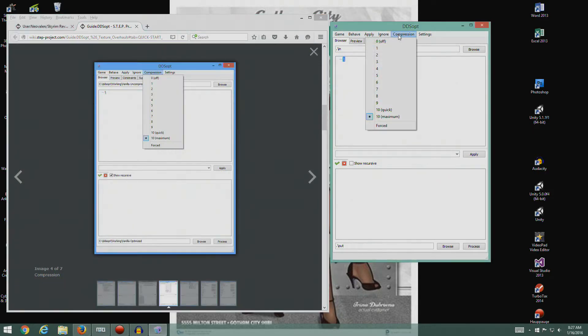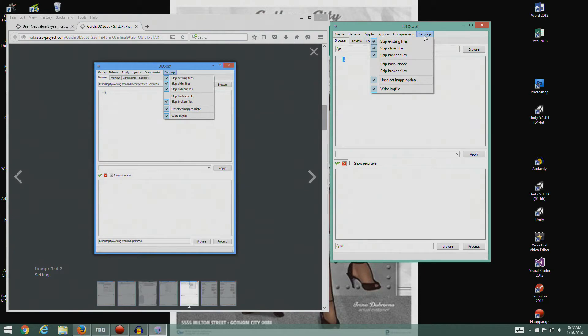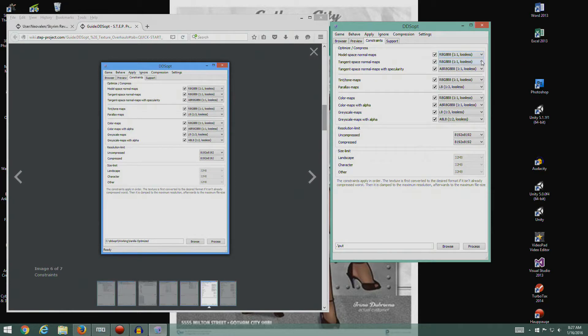Compression - we're going to go 10 maximum. Looks good. Settings - we're going to turn on skip broken files. So it should look like that. Constraints - so under the Constraints tab, let's make sure everything's set up right here. This looks good. This looks good. L8, 192, 192. This looks all fine. I'm going to leave that because I think this is the one you set when you're actually doing the files.